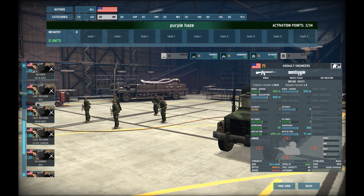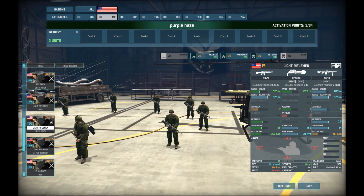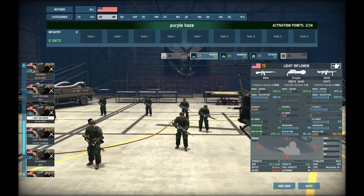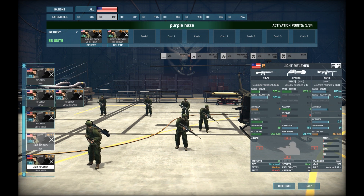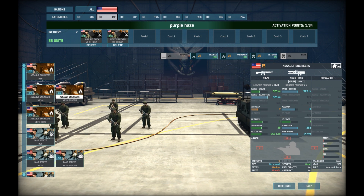For infantry, you're not exactly spoiled for choice but you get a fair amount. I always go for the light riflemen in the Huey — they're the backbone of most of my decks, even in pre-1975. I love them. Everyone says the Dragon's not great for AT but I love it, so I put those in. Then I go for the assault engineers in the Dragon — I use them for holding or taking towns.